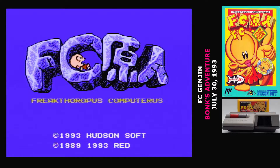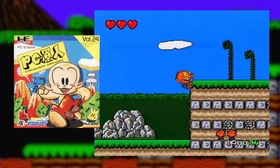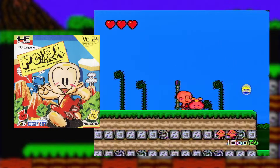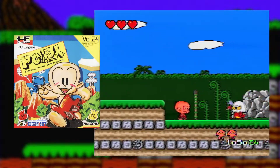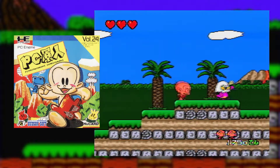What do you do when the name of your game is a pun on the platform that the game is released on, and then years later you want to port it to another system? Well, you change one letter and accept that the pun doesn't work anymore. FC Genjin was originally PC Genjin, and it was one of the major releases on the Famicom's rival platform, the PC Engine. The main character Genjin first appeared in the pages of the magazine Monthly PC Engine. The name Genjin means caveman in Japanese, so the whole thing was just one joke.